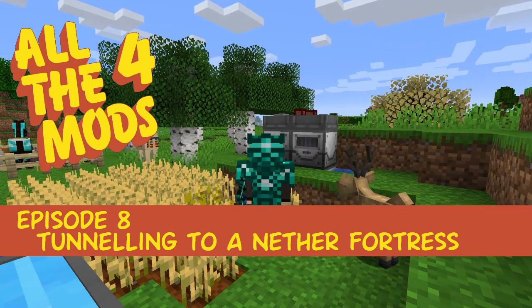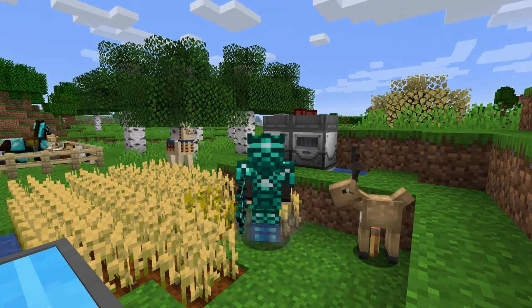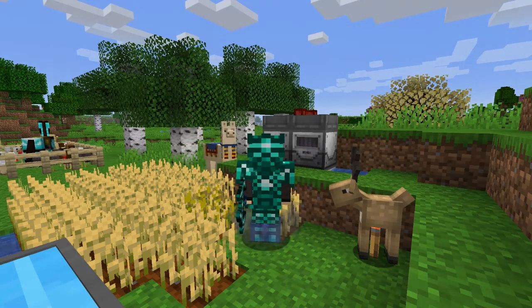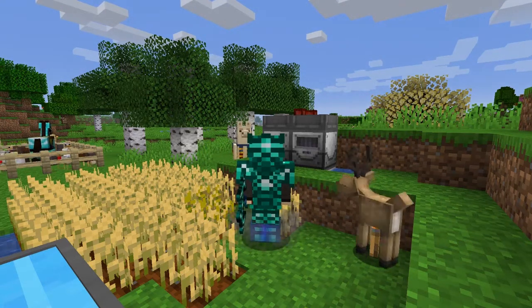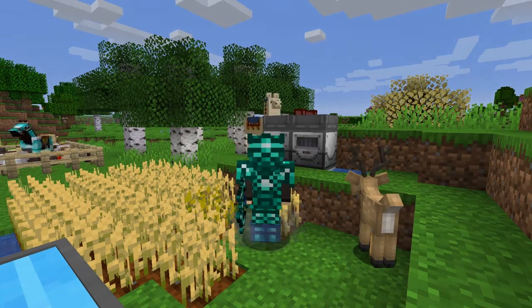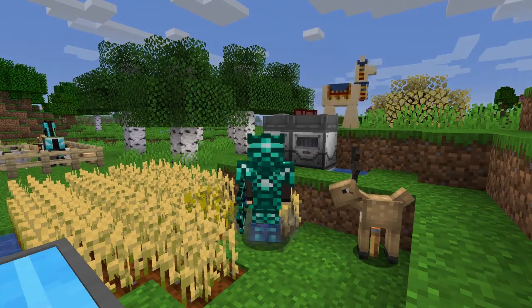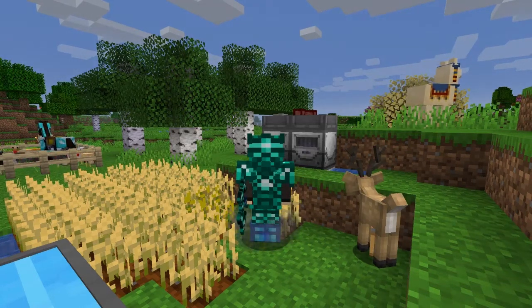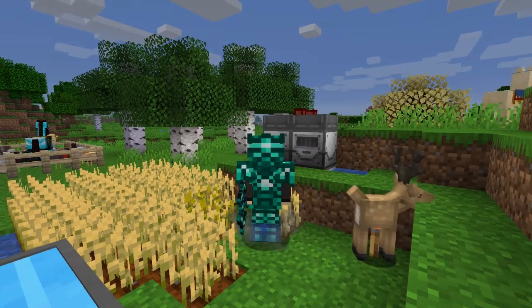Hello everybody and welcome once again to All The Mods. I've upgraded the pack to 0.32 from 0.30, skipping 0.31. You can see my boots are doing some funny things - that's actually Shadow Step 4, which I got from fishing and put on these boots. Behind me we did the automation of latex last time, and I had to upgrade the solar panels to tier three because it wasn't producing enough power.